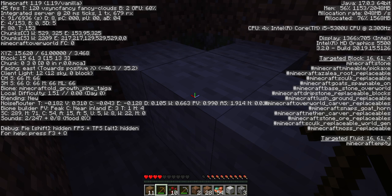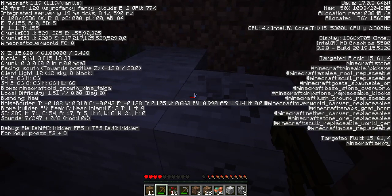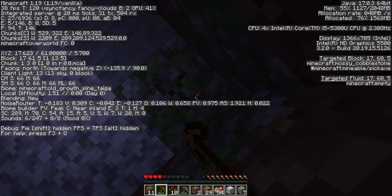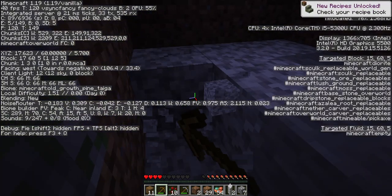It does not say the light level. Wait — here we go. Okay, so stone, mineable with pickaxe. That doesn't say light levels anywhere. I think they changed it a while ago — you can only get mobs spawning if it's light level zero or below.